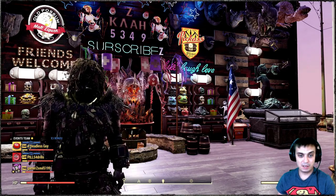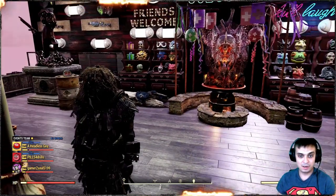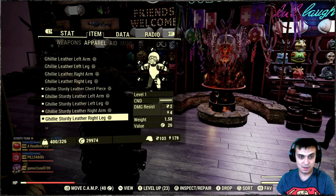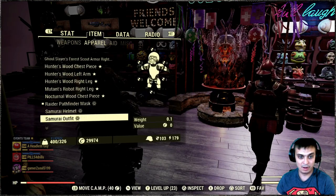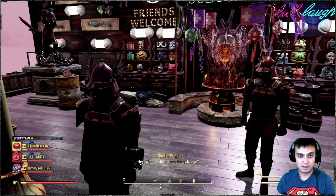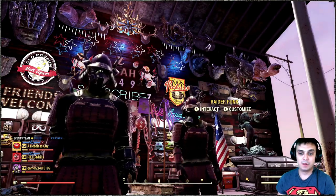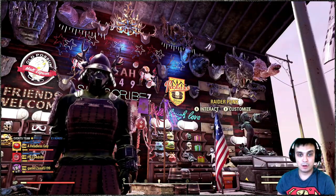Anyway, the outfit — it does look good, but you basically cannot use outfits on top of it because they will override the ghillie. For example, if you put the samurai outfit on, you won't even know you're wearing the ghillie. But anyway, this is where we're going to be calling it the end for this video.